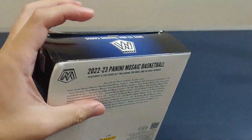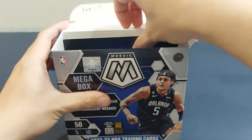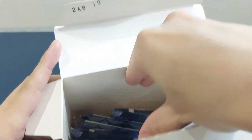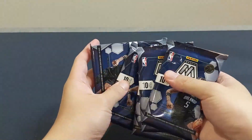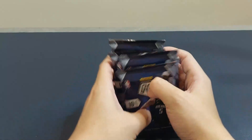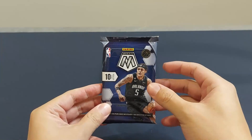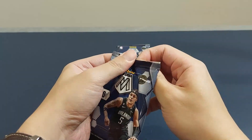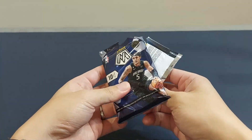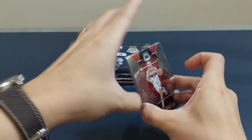Bancaro is having a really good season so far. Really love seeing him play — he played really well against the Nuggets the other night. So here we have 5 packs with 10 cards per pack. Hopefully we get some pretty good rookies. Hopefully we get Bancaro of course. Let's see who we got.